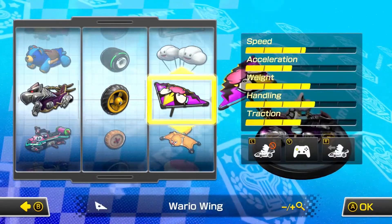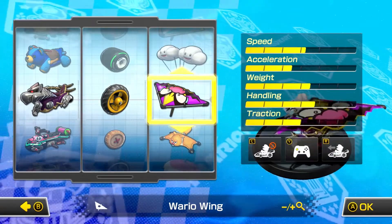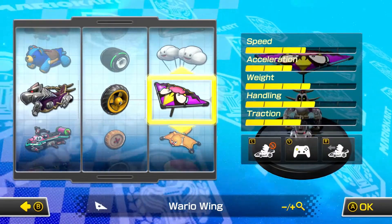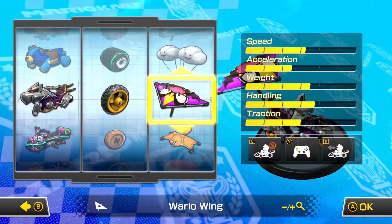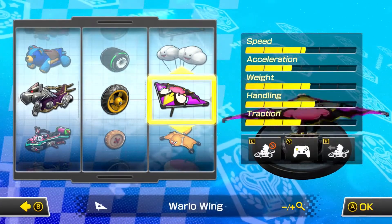These are the stats for those of you who are interested. They're pretty even, really. The stats are actually pretty bad if you look at them — there's nothing that really stands out. Handling is the best thing we got going for us and even it's not that great. It's a pretty all-around combination, but I think we can make do.